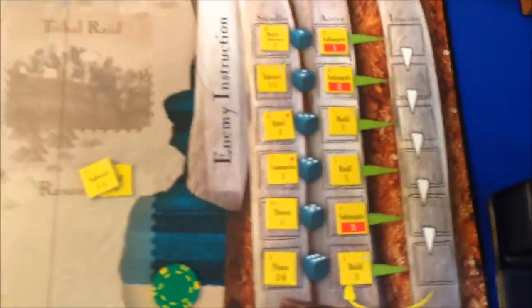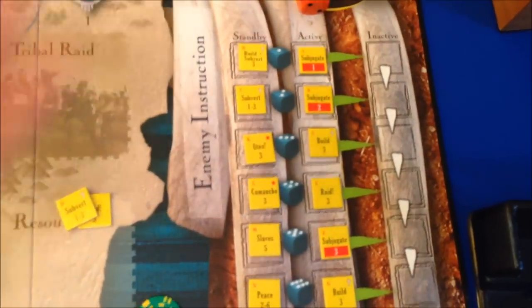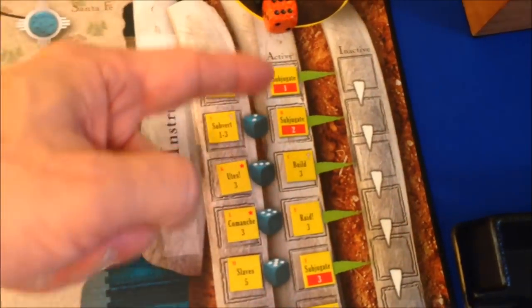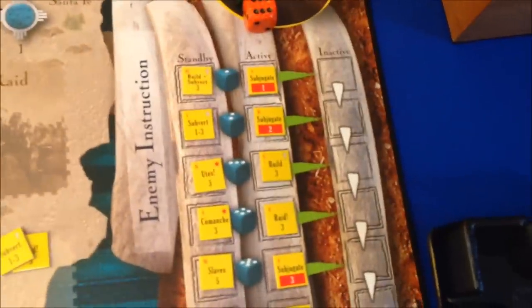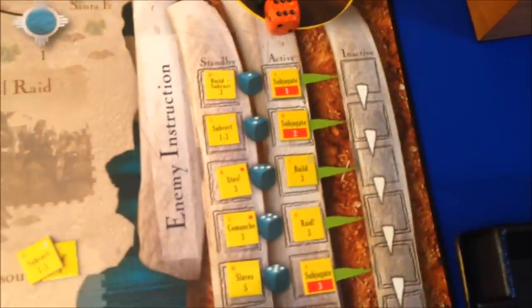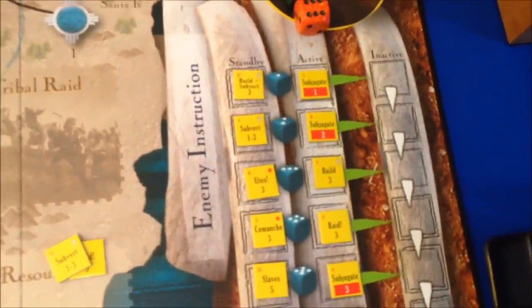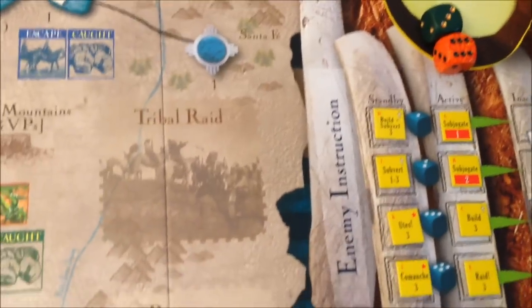Over here is one of the highlights of the game if you're not familiar with it — this is the enemy instruction display. This is the engine for the enemy AI. We have an active column and a standby column. The active column is the one you really have to worry about; those are the actions the enemy is going to take in top-down order. Before that happens, we roll some dice, and some of these could flip or swap with the corresponding one on the standby track, so you're not 100% sure what the enemy is going to do. Each game you randomly remove two — we lost counters D and J, as you can see, so those are out of the game.